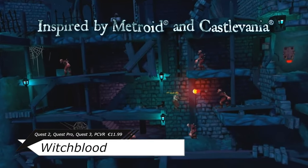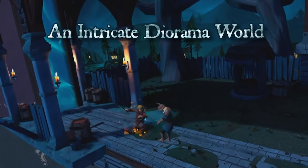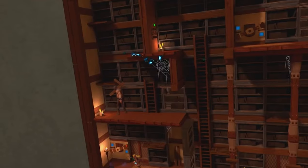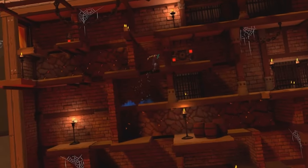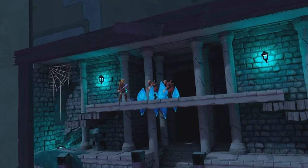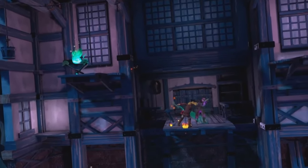Witchblood is a platformer adventure game where, after your father's death, you get some magical powers and embark on a revengeful journey to find the family's murderer and bring him to justice. It says it was inspired by the Metroid and Castlevania series. I also kind of see the initial Prince of Persia games — the horizontal 2D ones. With MR though, it looks like a basic floating window where all the action is happening, and you can put it anywhere in your environment in the pass-through setting.